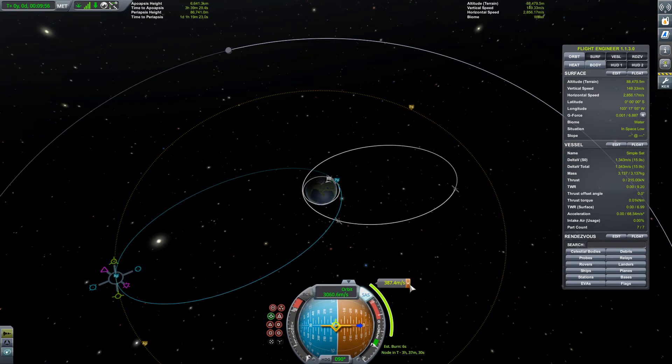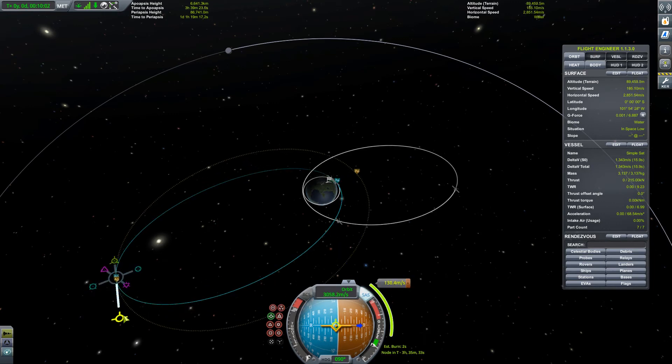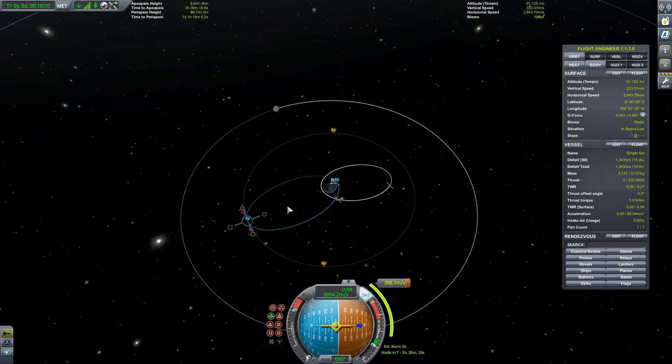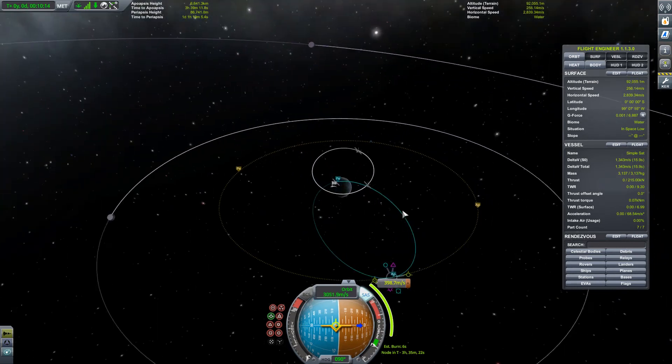It's about 400 meters per second to circularize. That's significantly more than the extra 150 or so that it would have taken. And this orbit is pretty circular. So you can see that it takes quite a bit more fuel to reach keostationary orbit than to escape.